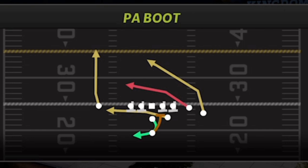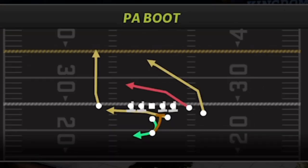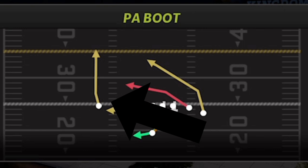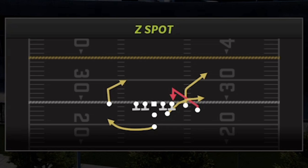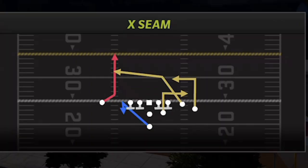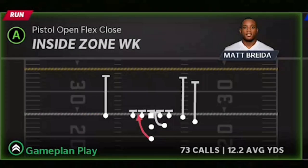The PA Boot is probably the best pass play. Every single route on this play with the exception of the streak gets open, and the Z Spot is a really good play to use in the opposite direction. You can see that this play, all the routes are going in one direction, and on the next play they're all going in the opposite direction, so that's something you can use to really diversify your passing. The last play I'm going to show quite a bit is the X Seam, which I typically use mostly against man coverages but also works against zone. That's pretty much the passing plays, but it's really all about this run play — everything I'm doing is all based around it.